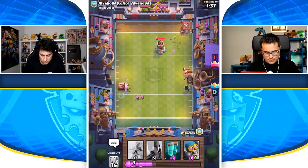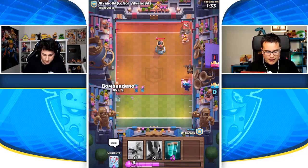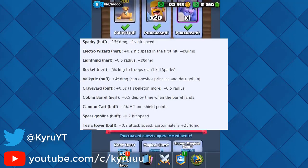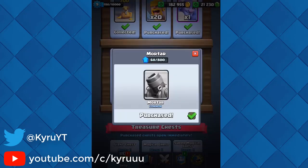The Goblin Barrel gets deployed 0.5 seconds faster than before — as you can see in the clip, the goblins came out really fast after it landed. The Cannon Cart is getting plus 5% HP and shield points. Ice Spirit Goblins are being buffed, taking 0.2 less seconds to attack. And the Tesla Tower is getting buffed — it will attack faster every 0.2 seconds and has a whopping 25% damage increase.